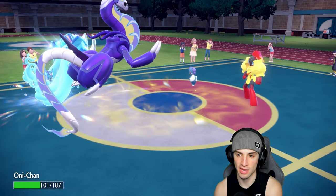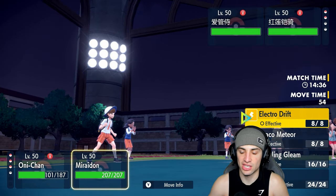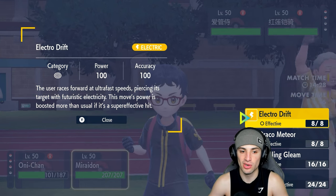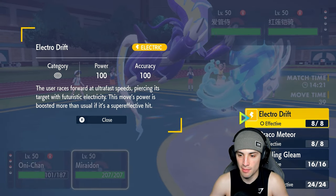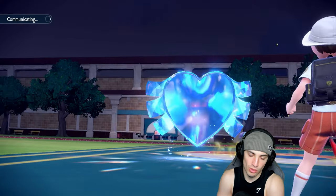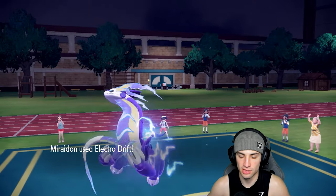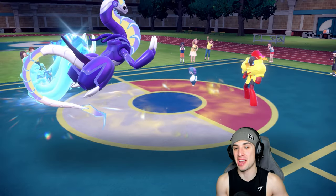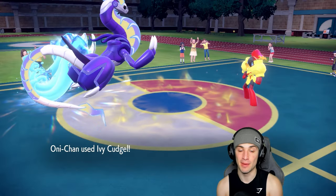From here I can go Ivy Cudgel, but I also want to use Electro Drift. This move — the user races forward at ultra fast speed, piercing the target with futuristic electricity, and the power gets boosted more than usual on super effective hits. Normally super effective is a 2x multiplier, but Electro Drift gets a 1.33x boost on top of that. Going for Electro Drift with Choice Specs, Electric Terrain, and ability boost — it one-shots Indeedee!